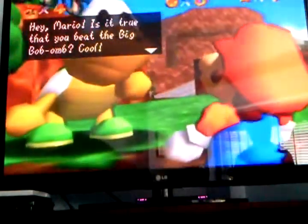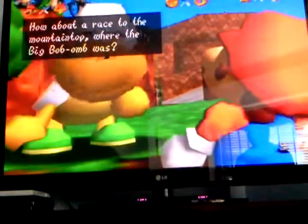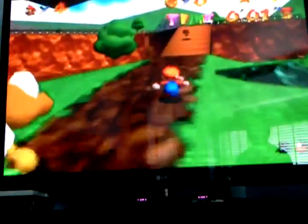Right here we have Koopa the Quick. Hey Mario! Is it true you beat the Big Bob-omb? Cool! You must be strong and pretty fast — so how fast are you, anyway? Fast enough to beat me, Koopa the Quick? I don't think so. Just try me. How about a race to the mountaintop? Ready? Don't go. I mean go! Teleporting tricks are allowed, which is actually kind of cool. You're allowed to use teleporting tricks, but you're not allowed to use cannons — if you blast yourself through a cannon, Koopa says you cheated. But if you use the teleporting tricks, he doesn't say you cheated. Something kind of unfair is Koopa can run up really steep slopes and you can't, so I guess it evens out.